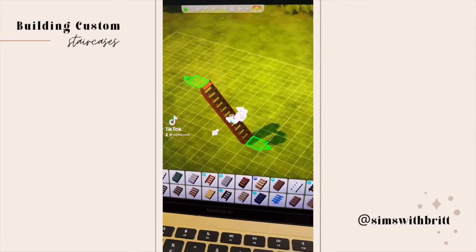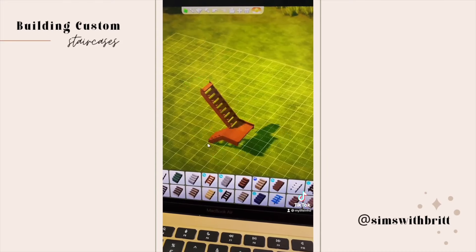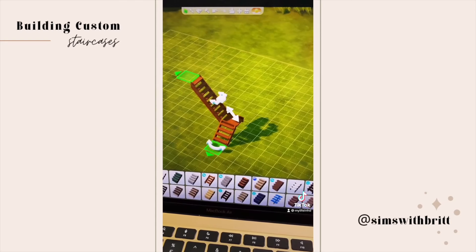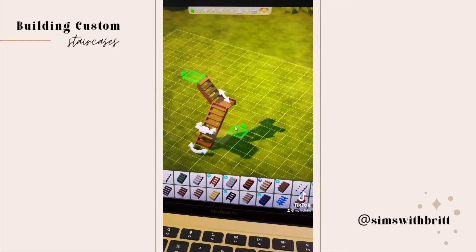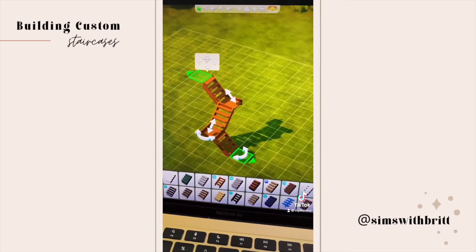Did you know that you could build really custom stairs? It's a new feature added a few months back. Basically you build a stair, then you click on each arrow to customize it even more. One of them breaks the stair and adds a landing, one of them moves the landing up and down, and then the other one actually rotates that piece in any direction that you want. You can really make any stair that you want — it's awesome.